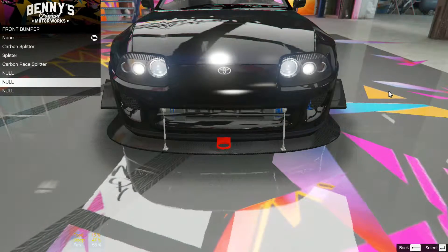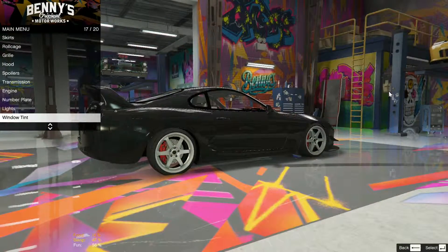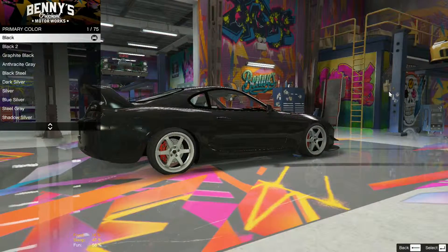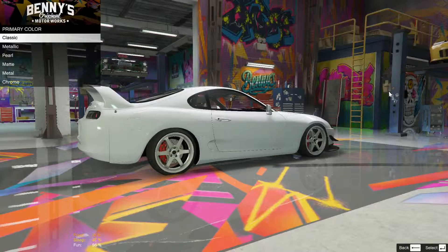For this one we're going to go for quite a race-tuned looking Supra. We'll change the color so you can see everything. Give it something a little bit lighter — white or something. There we go.